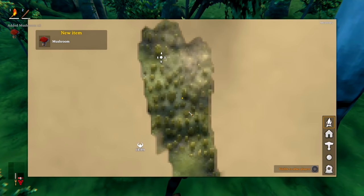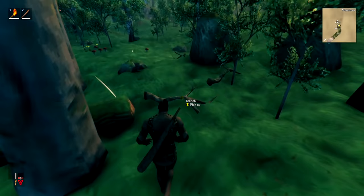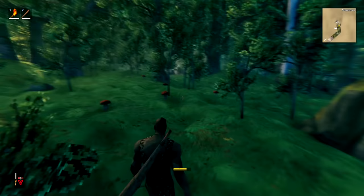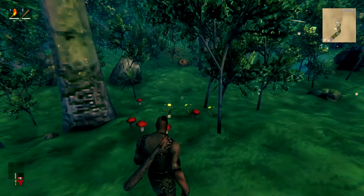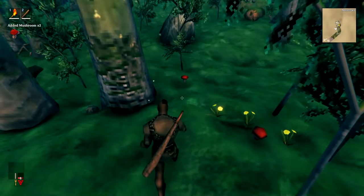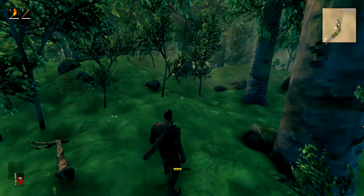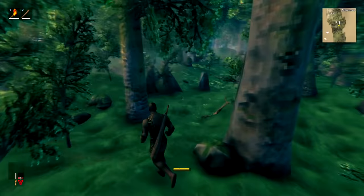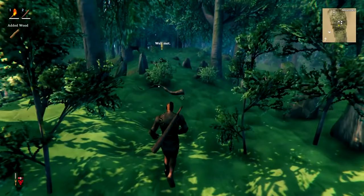If you find a lot of resources together — like a cluster of mushrooms — it's always worth going onto your map and making a little marker where you found them. Just put 'M' for mushrooms because they will respawn and could come in handy later. Once you start marking them all, you'll see you have a lot of mushrooms grouped together, so next time you're hunting for mushrooms you can get a ton of them very quickly just by passing through the area.